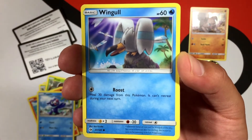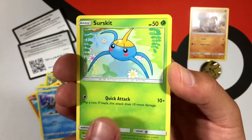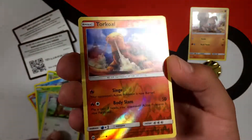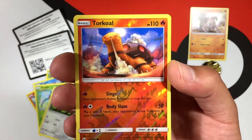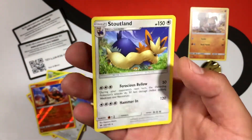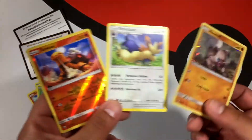A Wingull with Roost, a Surskit with Quick Attack, a Yungoos with Tackle and Bite, a reverse holo Torracat — check that card out — with Singe and Body Slam. And the final card of this opening is going to be a regular rare Stoutland. Oh man, I thought we were going to get something good, but we did get that reverse holo Torracat.